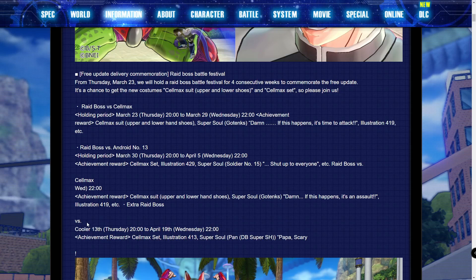Finally, the last raid boss up against Cooler will run from the 13th to the 19th. Again you'll be getting the Cell Max set accessory, illustration 413 which is a different one this time, and a super soul from Pan — 'Papa Scary.'